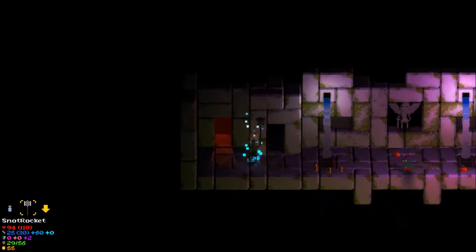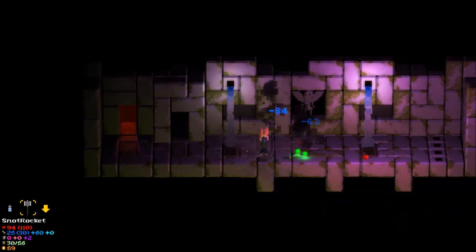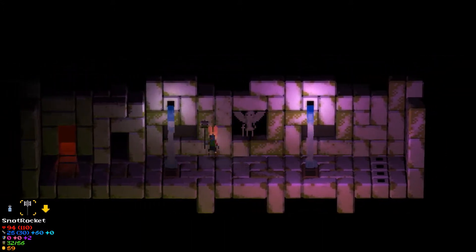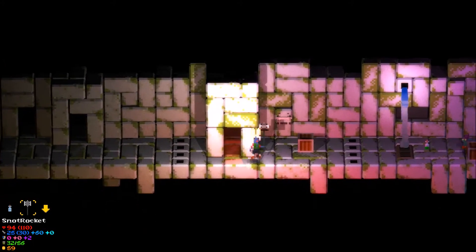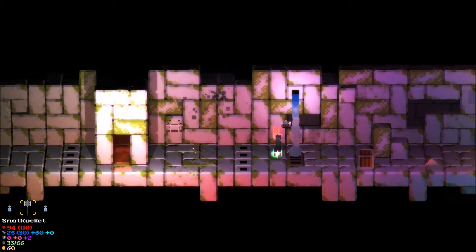Some of the hats have some wild effects besides just your stats going up and down. Like, I have the rabbit hat on now so I can jump really high — you don't know that unless you actually put the hat on and use it. There's a miner's hat which has a light on it, which helps when there are dark dungeons.